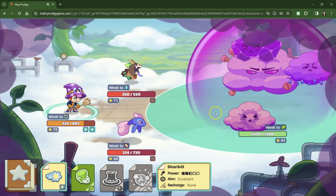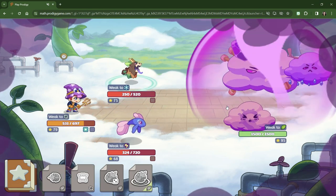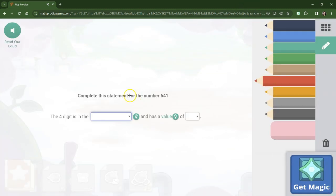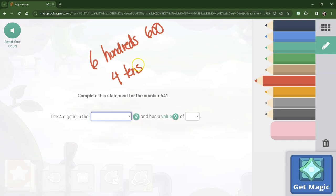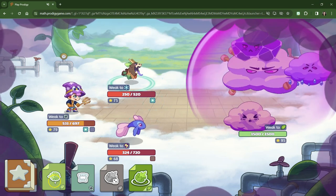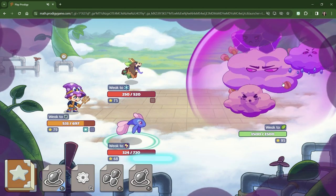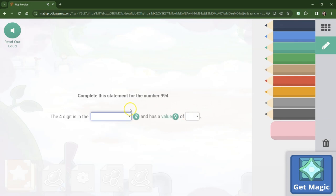All right, we know that the first three turns are not going to help us at all just because of this ridiculous shield. 641 — so we have 600, which is 600. We have four tens, which is 40. And we have one ones, which is one. All together we have 641. The four is in the tens place, which has a value of 40. And I just do 10 plus 10 plus 10 plus 40. I want to use a spell that doesn't have a recharge, so hopefully we can use that pet after the shield comes down. We already know the four is in the ones place for a value of four.